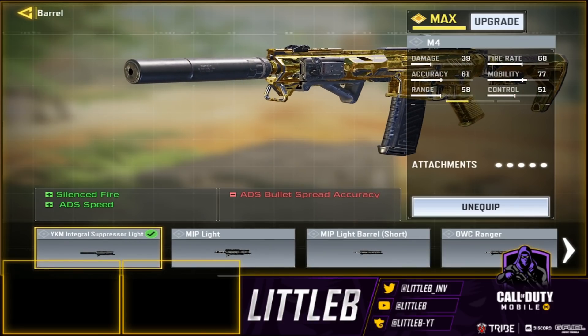So for the barrel, I did the YKM Integral Suppressor Light. Because it sounds really good, it's so satisfying with the suppressor. And it also gives ADS speed — you need the fast ADS speed for this class. It's more of a mobility class, and you lose a little accuracy, but you don't really mind with a gun like the M4 because it's one of the guns with the least amount of recoil.